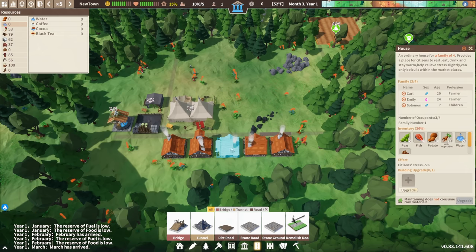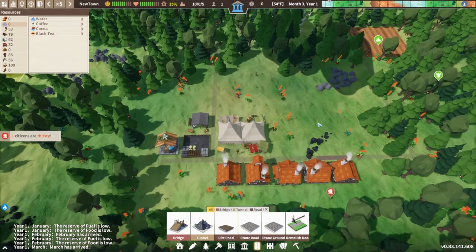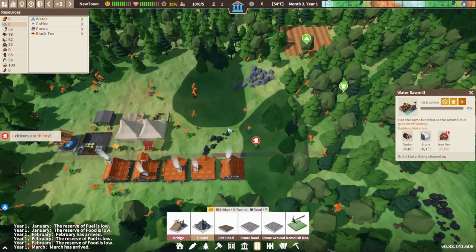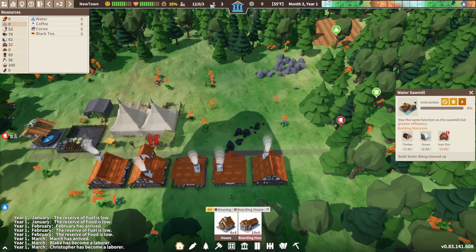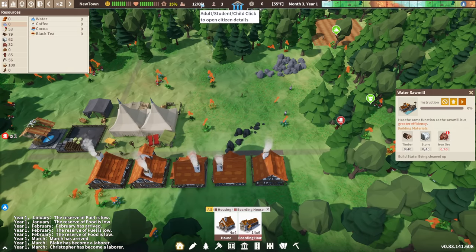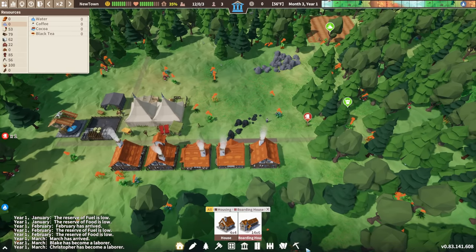Some of the last houses to be built are really lacking food. All my temporary workers are working to collect. Two of my children just leveled up to adults, which means the window to educate them is kind of gone, but there's nothing to be done about that.